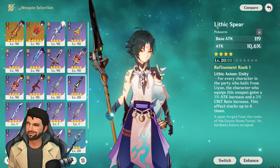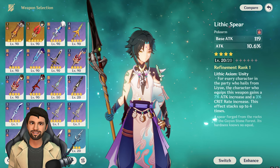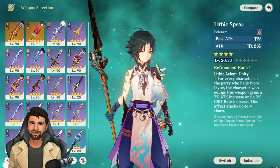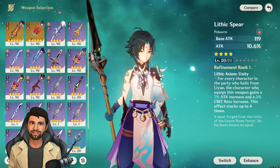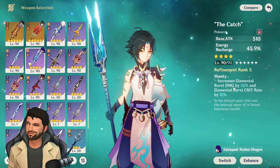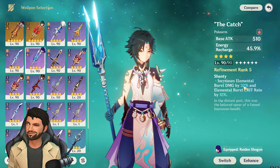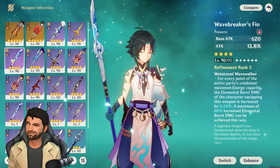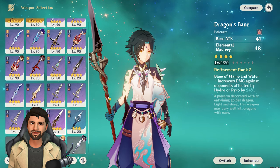For The Catch, sadly I can't test Lithic Spear at full level in this video, but I can say Lithic Spear works — you just need a full Liyue team to get maximum value from its passive. In my current team with only Xiangling as a Liyue character, Lithic Spear won't perform optimally. The Catch gives 12% crit rate and 32% elemental burst damage bonus, making it your last F2P option — while Missive Windspear, Wavebreaker's Fin, and Lithic Spear are your top three choices.